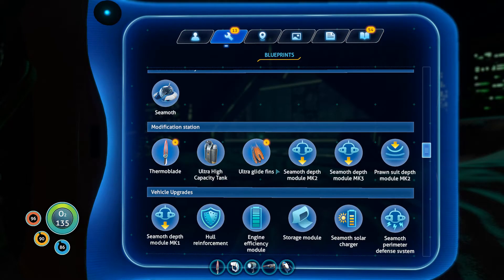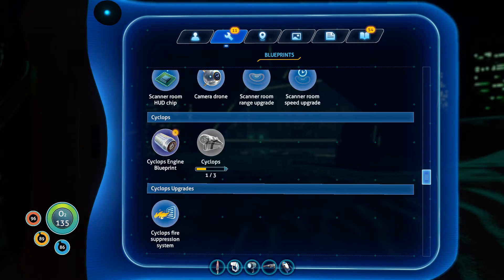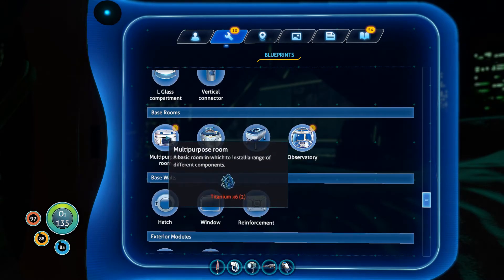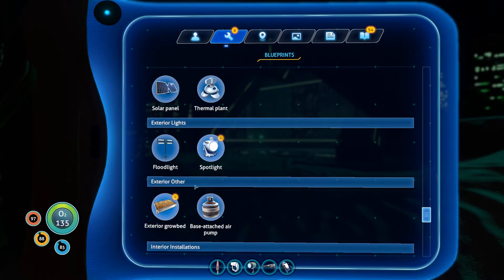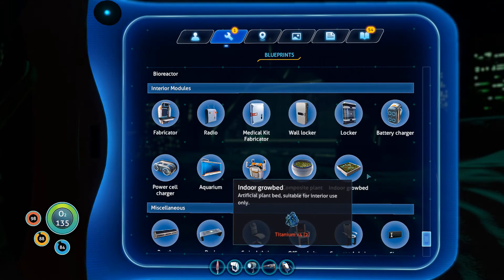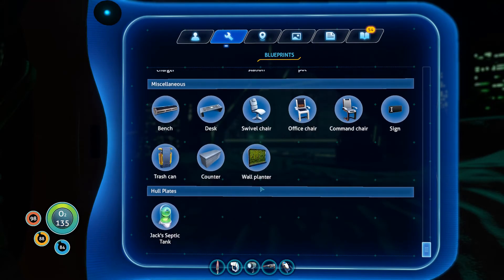All these blueprints — thermoblade, ultraglide fins, cyclops engine blueprint. You need three pieces of the Cyclops to make the full Cyclops blueprint, and three pieces to make each blueprint, so nine total. We got the fire suppression system. Now we have the multipurpose room so we can start building a good-looking base. Observatory, spotlight, exterior grow bed, bulkhead, power cell, modification station, pot, lots for plants, wall planter, wall mounted foliage — purely decorational but it looks cool.